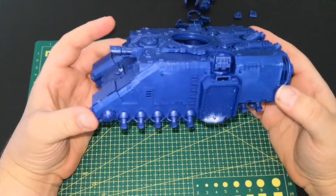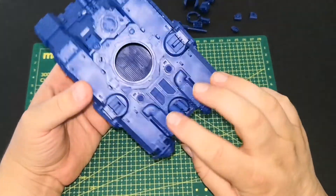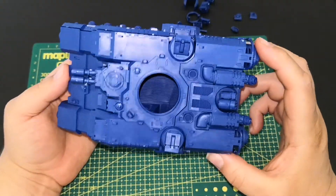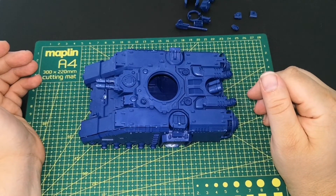And that is where we are right now — that is it for this section. We're now starting to get some weapons on our tank; it's starting to look a lot more like a tank, a lot more firepower as well, which is really nice. Like I said, there are always blemishes over it — do not worry, this will look really nice once painted. Anyway, that's it for this part, thank you for watching and we'll see you at the next video.